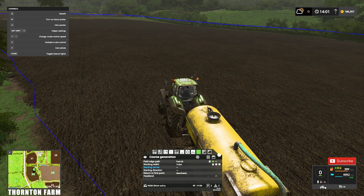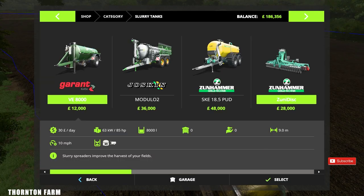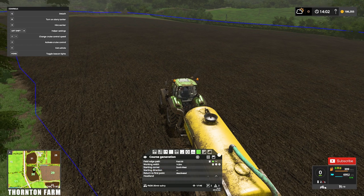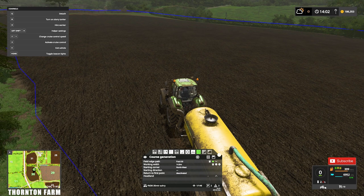This is a 14.8 meter working width — I like to double-check that. 14.8, yes, that's correct. Looking at the map on the bottom left, the starting corner is going to be north west, and we're going to be heading southbound — that's probably going to be the best bet.